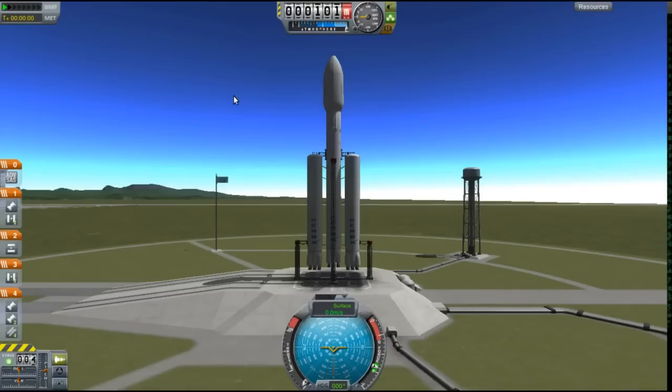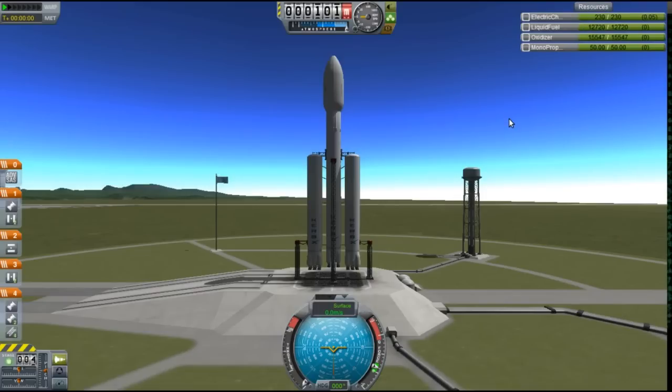They're going to be racing to get a Rockamax tank into a 90km orbit. Although the Ariane 5 isn't carrying the stock Rockamax tank — it's carrying something very similar that comes in the mod pack, because it makes putting the fairings on much easier. It might be a tiny bit heavier, but it should be fairly unbiased.